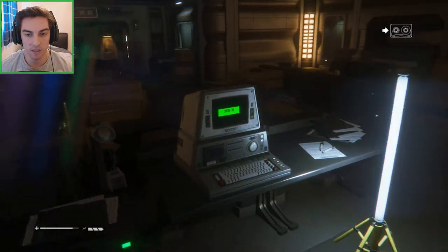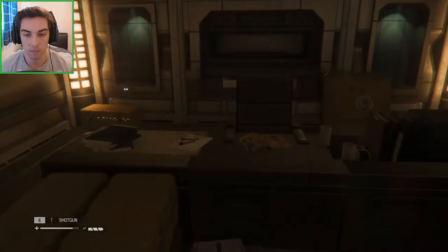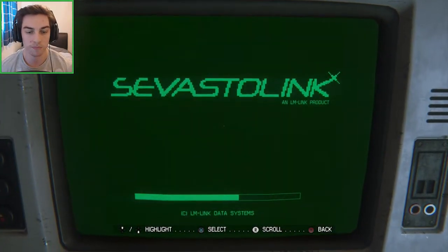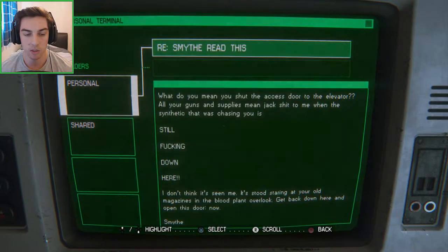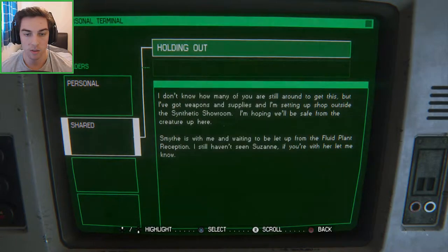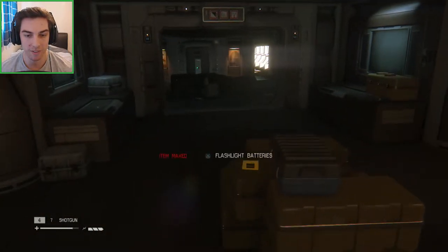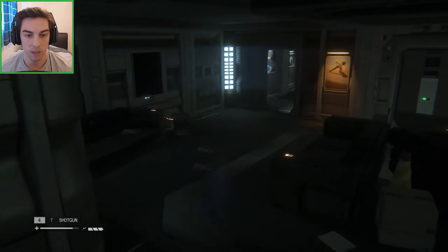We still need to find a way to get to Samuels. Let's check this room first. EMP mines — woah, there's a lot of EMP mines, so we're going to be needing these. We've got flashlight batteries and a molotov as well. Let's access this terminal: 'What do you mean you shut the access door to the elevator? All your guns and supplies mean jack shit when the synthetic chasing you is still down here.' Another log: 'I've got weapons and supplies, setting up a shop outside the synthetic showroom. Smythe is with me. I'm waiting to be let up from the fluid plant reception.' Revolver ammo — we're stocking up on a lot of stuff right here. Expecting a war on our hands soon.